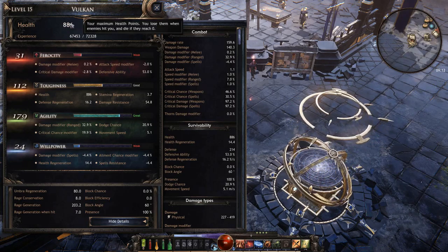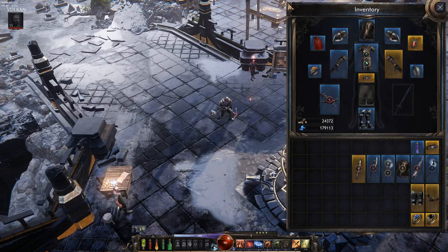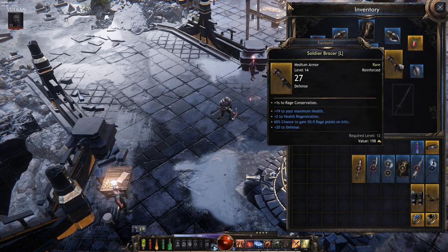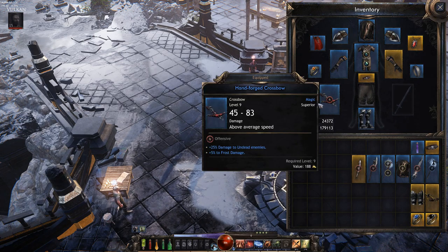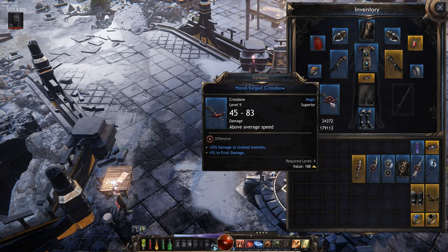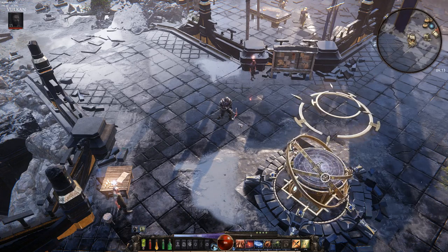My health isn't great, but I'm putting out so much damage that stuff just falls over. My character is fairly kitted out with mostly level 15 gear, a couple rares, working my way up to level 20 so I can equip this crossbow. Right now I'm rocking a level 9, but interestingly it's marked 'superior' under magic and rolled higher — I get plus 25% damage to undead enemies and plus 5 frost damage, with an offensive gem slot available, making it a pretty powerful weapon.